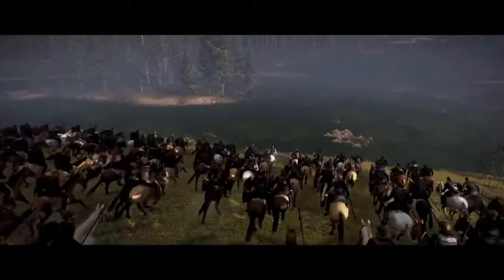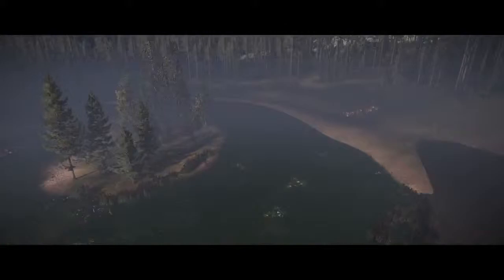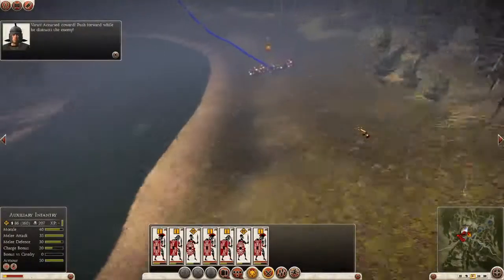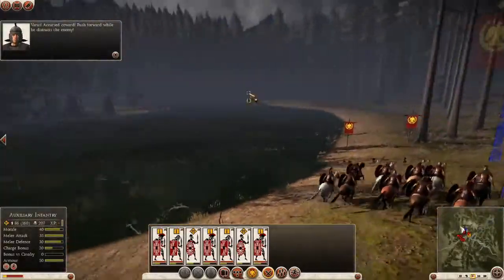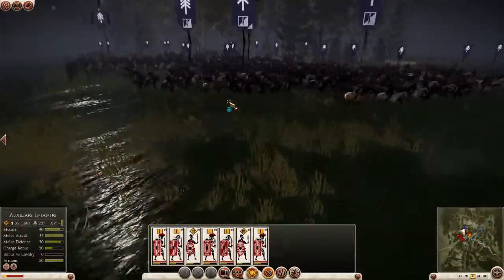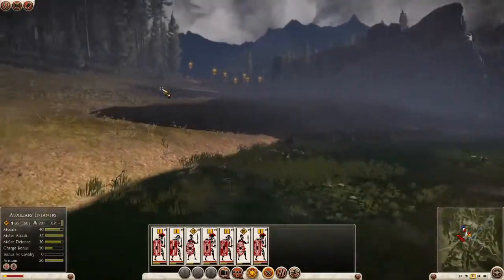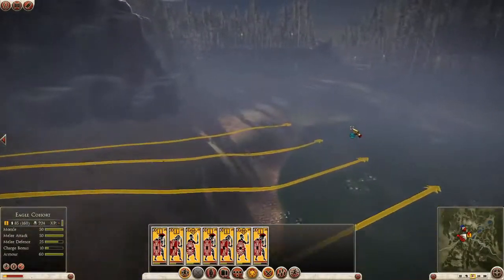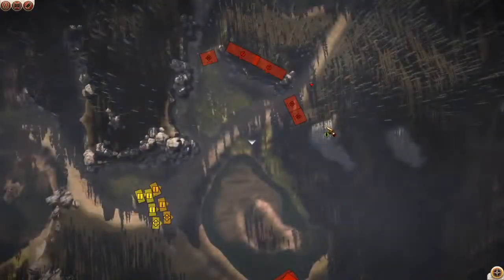So the penny's dropped a bit late for our general, Quintus Varus. He's just realized that he's been betrayed by his own lieutenant, Arminius. And he's chickened out rather than face the music, but rather conveniently he's leading the German cavalry away from our forces. So he's kind of done us a favor here. Right, we really need to get these troops moving towards the forest exit but there's still more resistance to punch through before we get there.